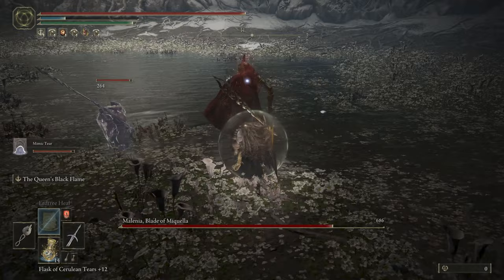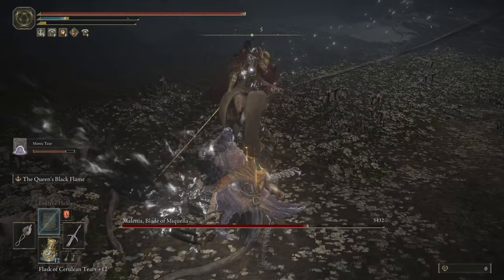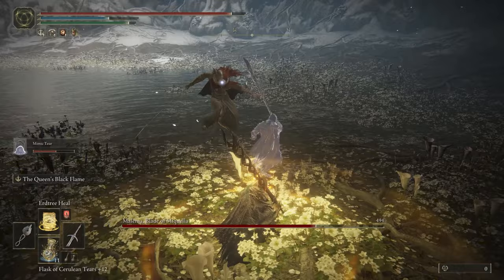Normally, this would result in the Mimic Tear suffering a swift demise. However, that's where the Erdtree Heal comes in. It heals for massive amounts and can even heal your Spirit Summon when you're close enough to it. Because most of Melania's attacks are directed at a single target, it's relatively easy to stay out of harm's way while casting Erdtree Heal to heal your Mimic. So that is priority number 1: heal your Mimic Tear while it keeps Melania busy.